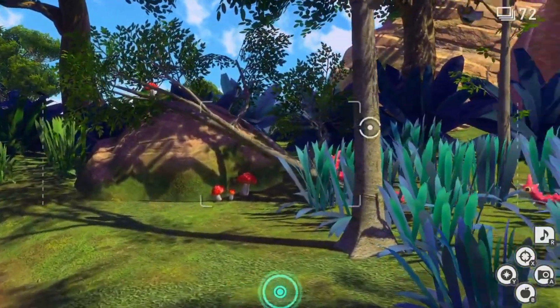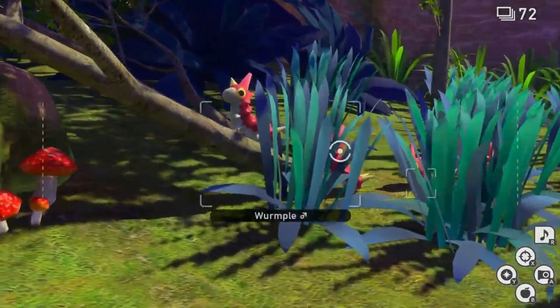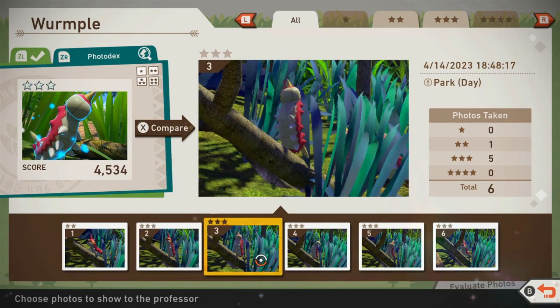For a three star Wurmple, go into the forest area and you will see several Wurmple in a row climbing up a tree branch. Use scan on the Wurmple and take a picture of their reaction after reacting to the scan for your three star photo.